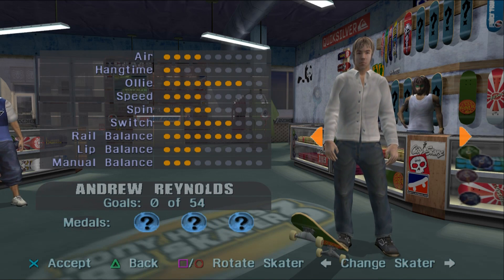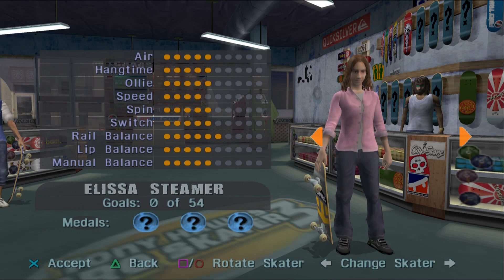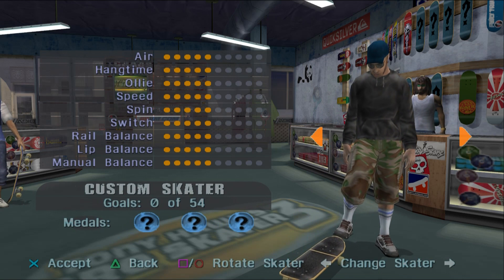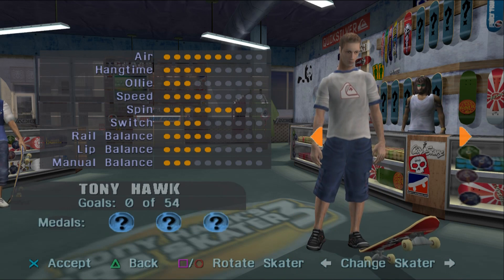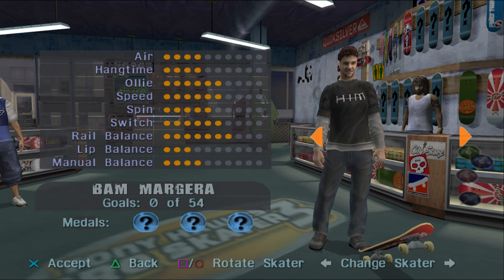The new addition is Bam Margera, who is an up-and-coming skateboarding star also gaining attention for his work with Johnny Knoxville and the Jackass crew, as well as his work with the band CKY.